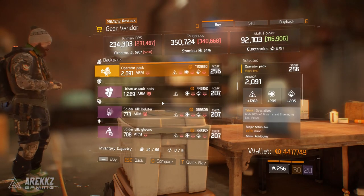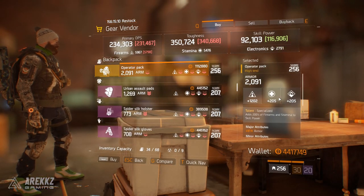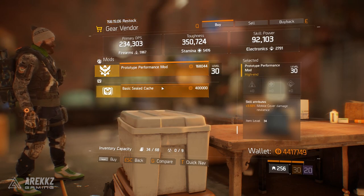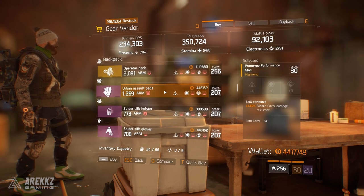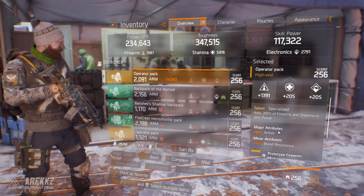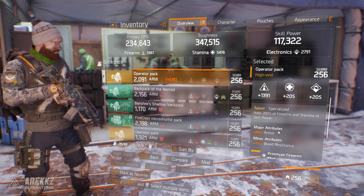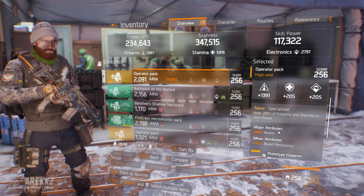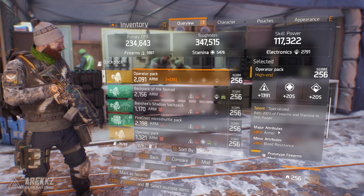The next notable safe house is The Cavern, which is selling a Specialized backpack - very useful if you're running an Alpha Bridge build. There's also a Performance mod with Mobile Cover Damage Resilience, not that exciting but worth noting. I'm going to grab that backpack right now. Worth mentioning, the Specialized backpack also comes with armor already rolled on it, which is great because you're then free to work with the other attributes.